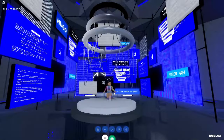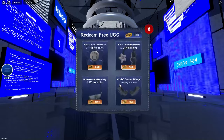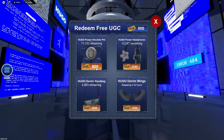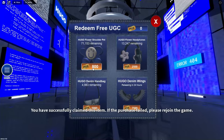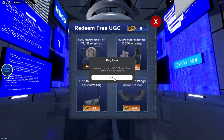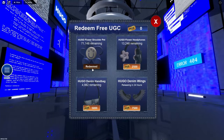And if you go through this area, you'll get another 200 points. So now we've collected enough tickets that we can purchase our first item. We can go ahead and claim the Flower Pouch Shoulder Pet completely free as a limited shoulder item. We can continue collecting for the headphones.